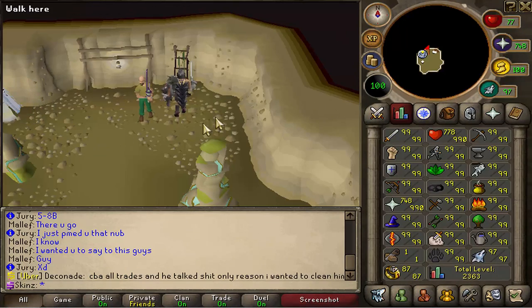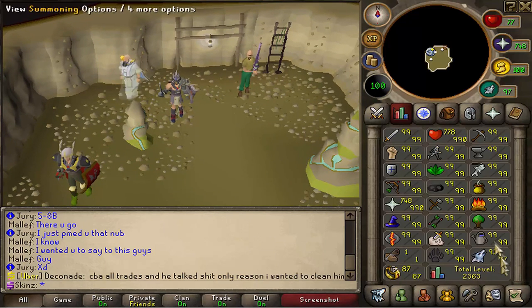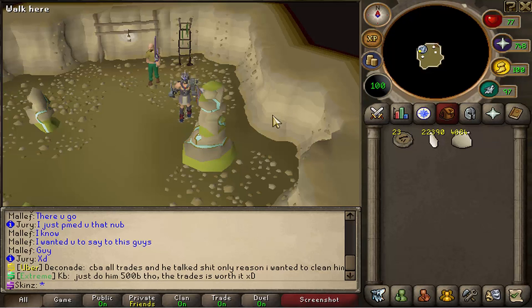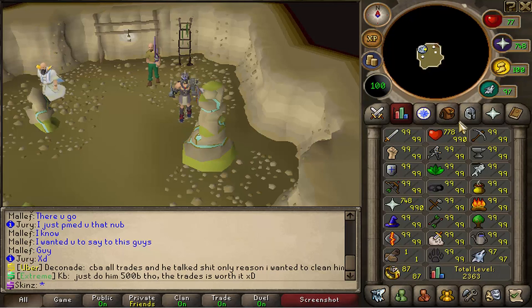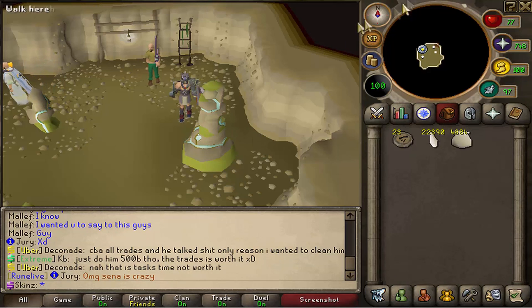I just finished an Ice Strike Worms Slayer task and got a bunch of charms from it, so hopefully I can get to 99 Summoning with what I have. I've been having throat problems recently. It's quite late — quarter to midnight basically — and my dad's in bed so I need to keep it down. I'm going to train some Summoning and then Dungeoneering, and if I don't get to 99 I'll just do more Slayer.